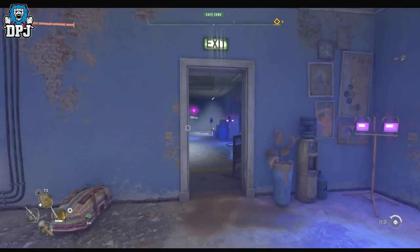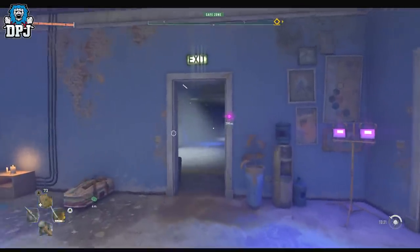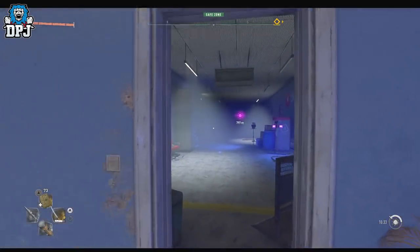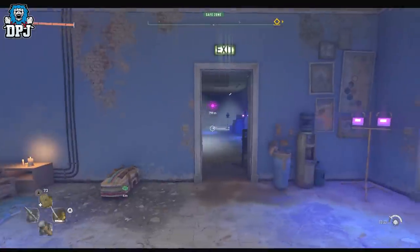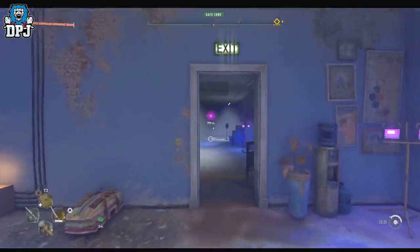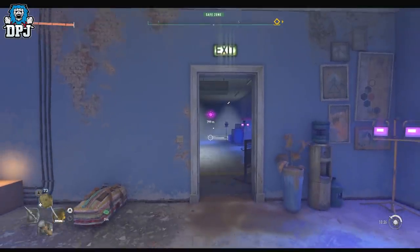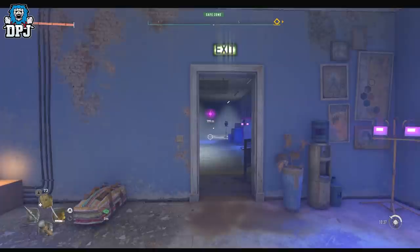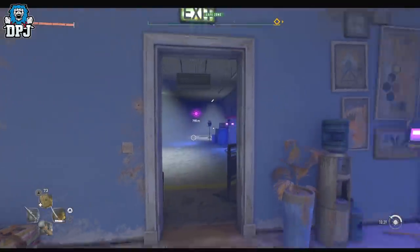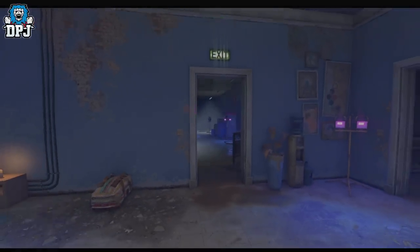The Authority Pack DLC for Dying Light 2 is split into three parts. Part one has three items, part two will have two other items, and part three will be the weapon. I actually thought this pack was going to cover all PK, renegade, and survivor sets, but that's not the case — all three parts are for the PK gear.